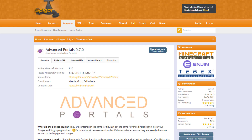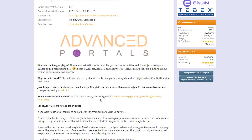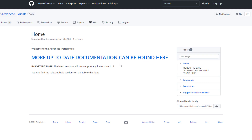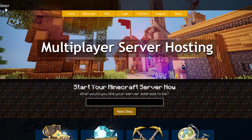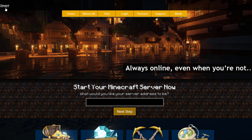Here we are on the Advanced Portals Spigot page — you can see it's updated from 1.13 to 1.17. There is a ton of information here and there is a wiki if you want to find out more about other things you can do with this plugin. If you want to download it, head over to the Spigot page. But if you need a server to host, check out serverminer.com for the best and cheapest hosting around. That's it for me — subscribe, like, comment and I'll see you next time.